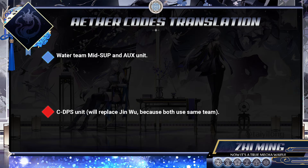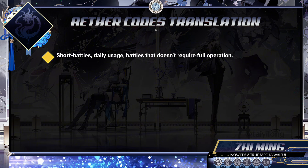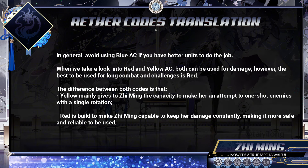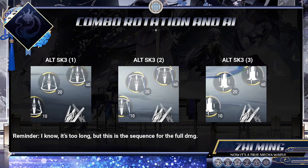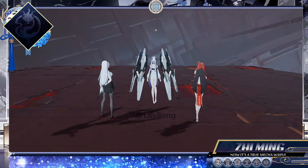Ji Ming is the latest water type modifier from Tianyuan's faction. In terms of strength, she can rival Izanami, but in this game we don't work solely with strength. She has three Aether Codes, but only two are qualified to be used. Blue Code is an attempt to make Ji Ming a small buffer unit for water teams. However, the best options are either Red or Yellow Codes.